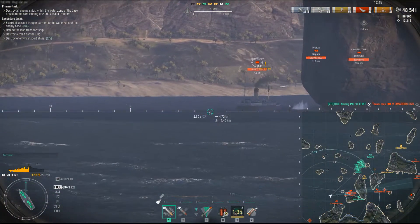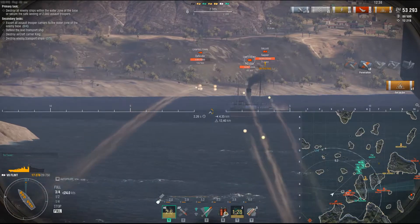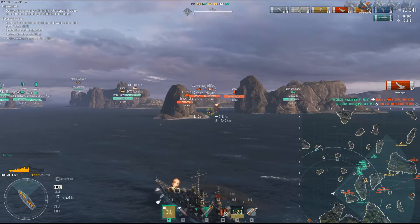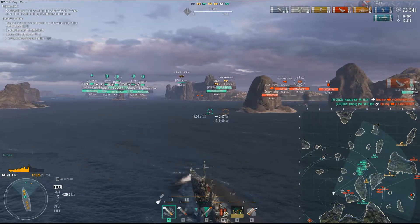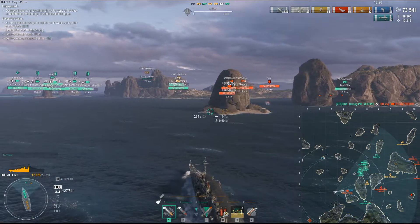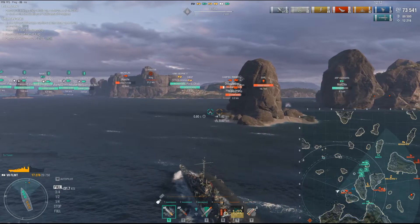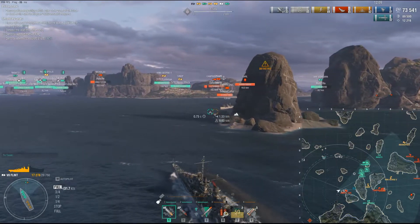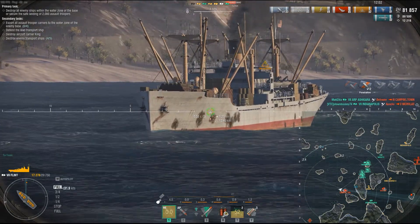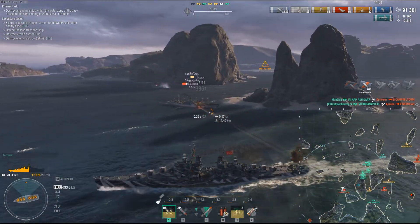My goal in the Flint is to get in the harbor quickly. I have smoke that lasts over 45 seconds and persists almost two and a half minutes. I want to get in the harbor and light things up. The quicker you get the transports done the better, so use your torps and whatever you can. This one liberty ship is trying to hide behind the island, but we'll just circle around and get them. It's not really hard down here; I usually cut in through the island on the F3 line, or some go down F1 to be safer.